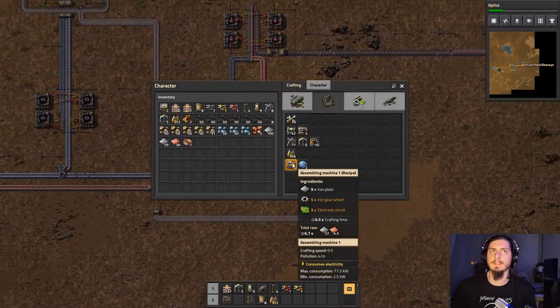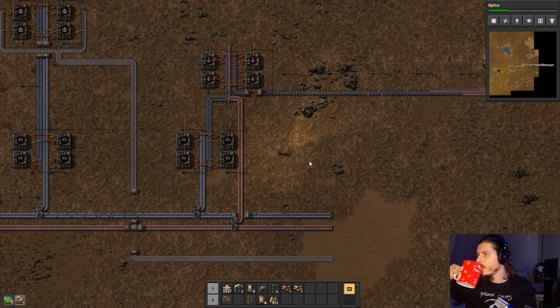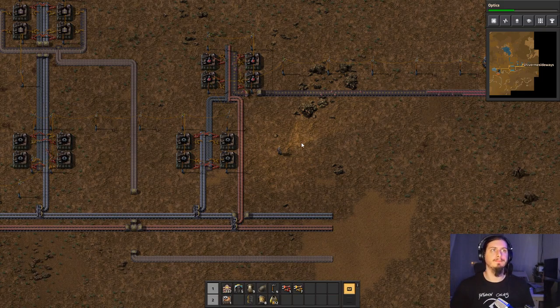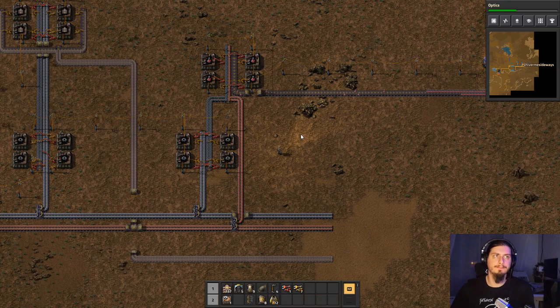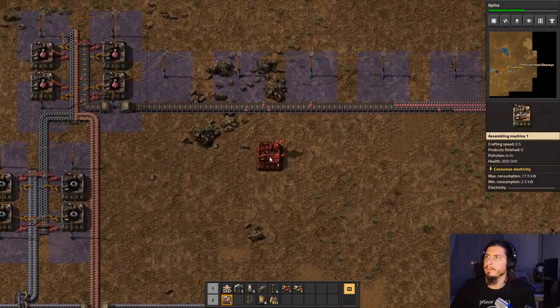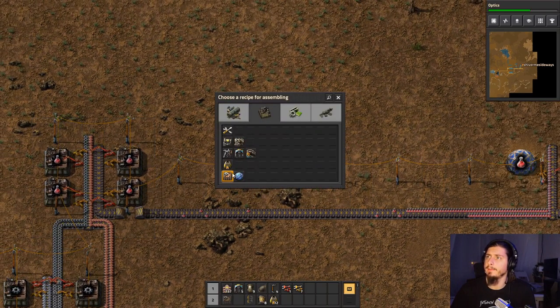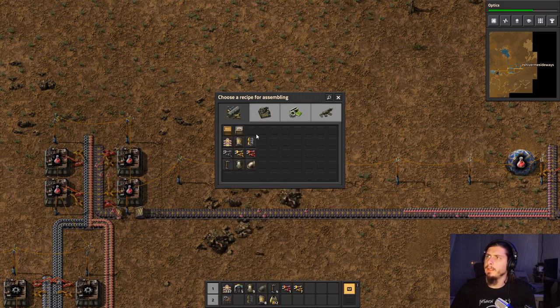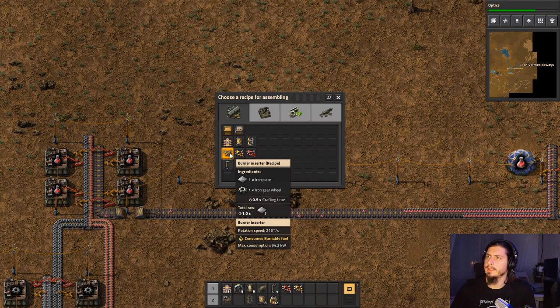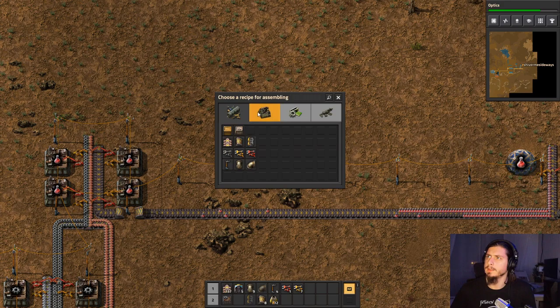Thou art quite the swine to implicate me in such a gross manner. Anyway, let's set this up — let me just see what we can make with the assembler we have available. We can actually make inserters, because this assembler works with at most three ingredients, which is cool.